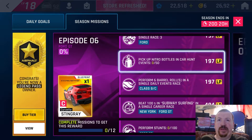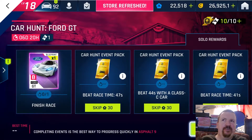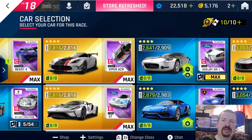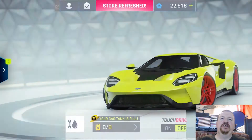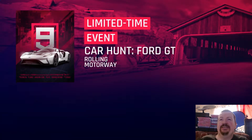Now taking a look at the 50 Nitro Bottles in the car hunt event — that should be quite easy to cheese incredibly fast. Straight into the car hunt for the Ford GT. This isn't even one where you need to win the race. I'm also going to pick the Ford GT so I can do a couple of stunts as well. This needs 50 nitro bottles, and Rolling Motorway is the one with the drop-down, so I'll find where I can get two nitro bottles and spam that out as fast as possible.